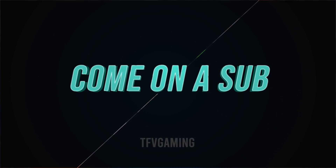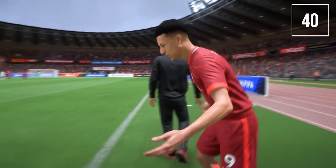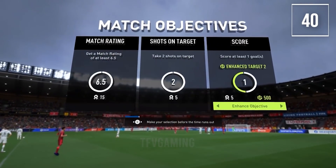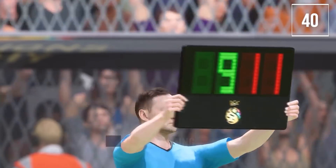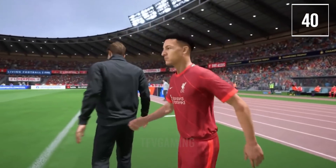Moving on to player career: the first change is that you can come on as a substitute. The aim is to deliver a youth prospect climbing up the ranks. If the manager substitutes you, you'll see a screen and then be taken straight to gameplay. You also have the option to sim the match if you don't want to play.